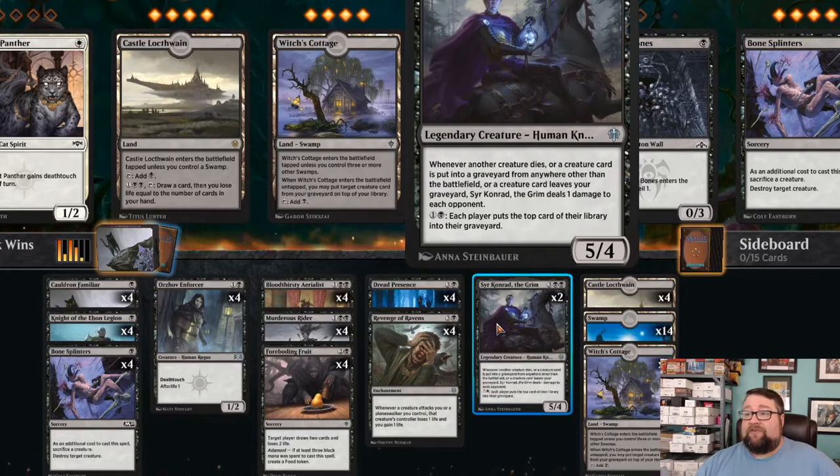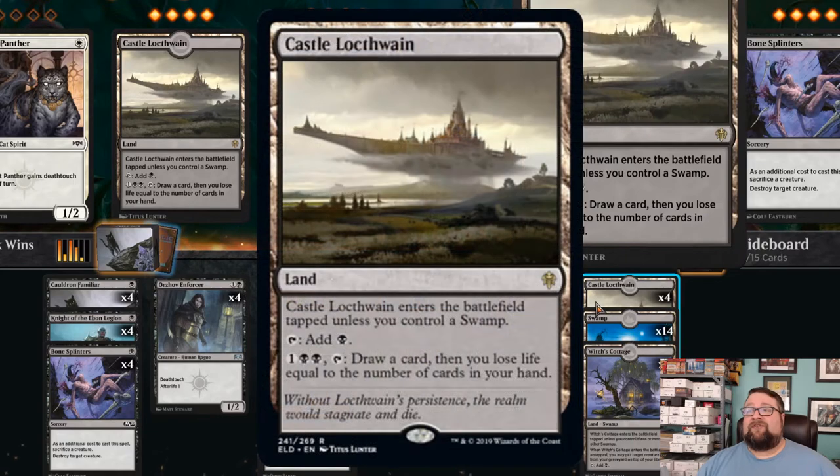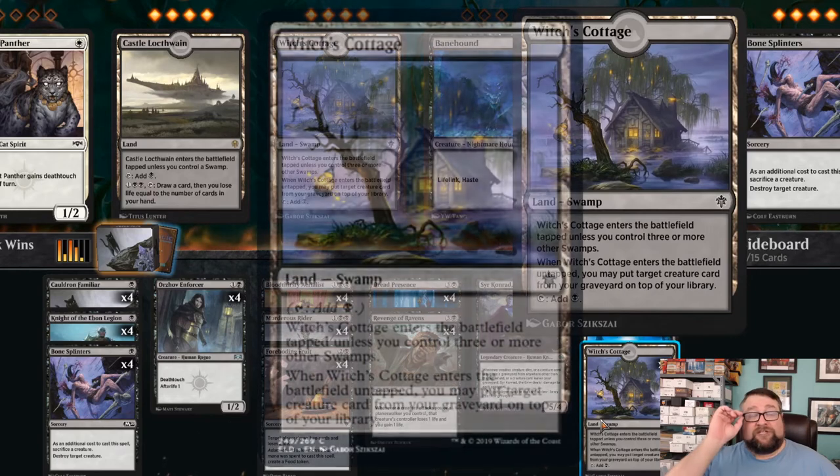Now let's get on with our land. Here's something I love about this deck — normally in black you don't have a whole lot of card draw, and when you do, it usually comes with a steep penalty involving your life. We've got four copies of Castle Locthwain. It enters the battlefield tapped unless you control a swamp, which usually isn't an issue. It taps for one black mana, or you can pay one and two black, tap it, draw a card, and lose life equal to the number of cards in your hand. By turn four or five, by the time you're going to use this, you generally don't have many cards in hand, so this card draw is absolutely amazing.